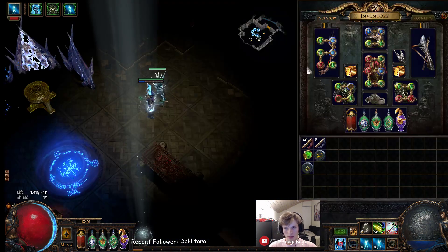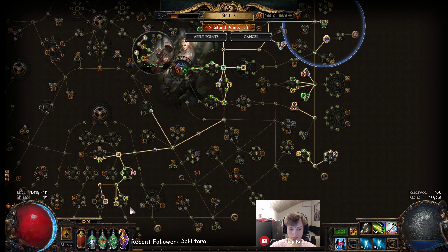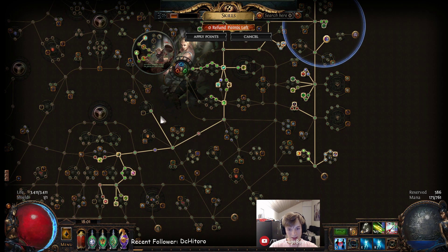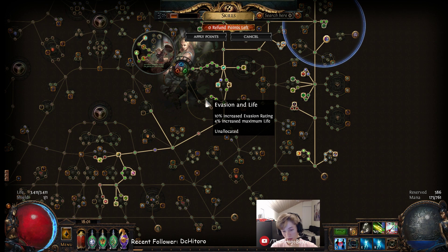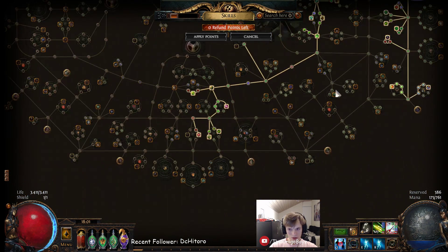The build is a generic Windripper build but I have a pretty different take compared to my guide, because this one I'm focused more on breach farming and farming in general. I didn't really need that much life for clearing maps with breach, so that's why I focused on using Queen of the Forest with a lot of evasion. The tree is kind of based on the one from the currency generator Windripper build, but I took some life nodes and some other changes.